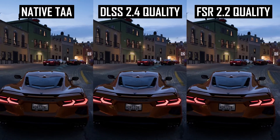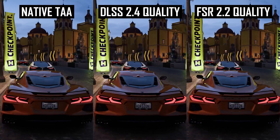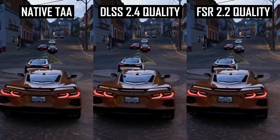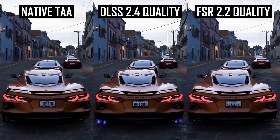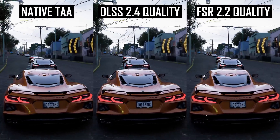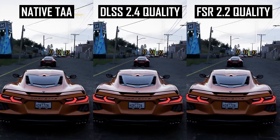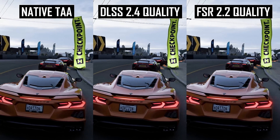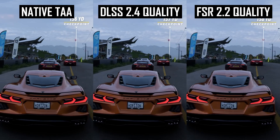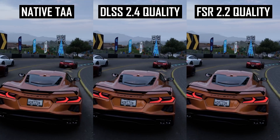The most noticeable thing straight away is that the DLSS image is the most sharp — I'd actually say it's a tad over-sharp using the default sharpness setting of 0.5. All upscaling modes and even the TAA implementation support user-adjustable sharpening, but while we used 0.5 for all modes, the DLSS implementation clearly applies stronger sharpening per notch on the slider. This slight over-sharpness isn't a big issue though, as you can tune it to your preference.